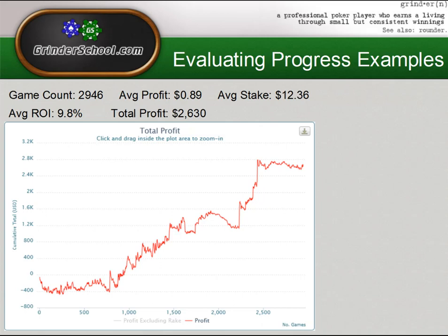I would still say he is a winning player who could probably move up in stakes and continue to profit. But this sample size isn't quite reliable enough, and this player could certainly get themselves into trouble by moving up too quickly. His average stake is only around $12, so he's playing against average to weaker opponents for the most part — there won't be a lot of strong regs at his stake, and that's another reason why his profit may seem a little higher. These are important things to keep in mind when evaluating progress.